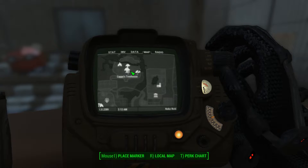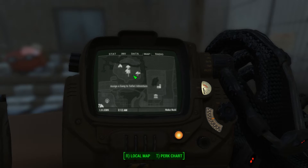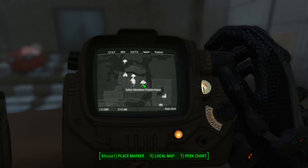Basically, you come in here, you talk to Sito, the guy I just was showing you there. And he's going to ask you to clear out the gator claws from the park pretty much. The quest objectives are going to point you directly where you need to go.